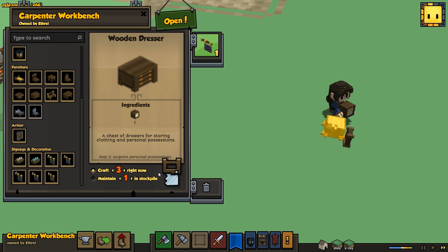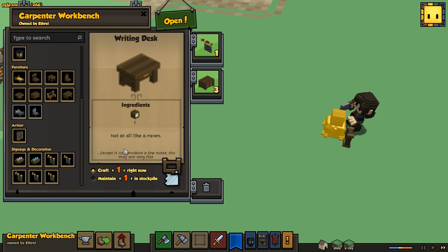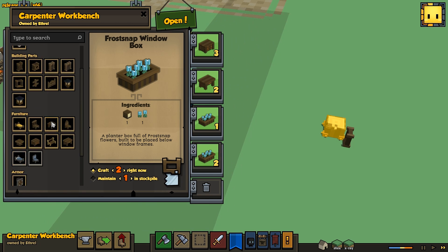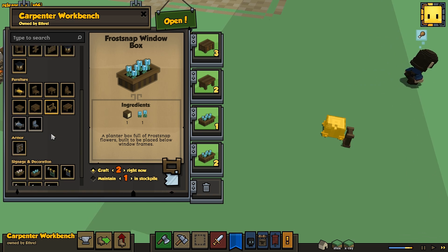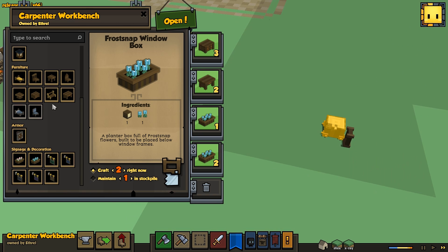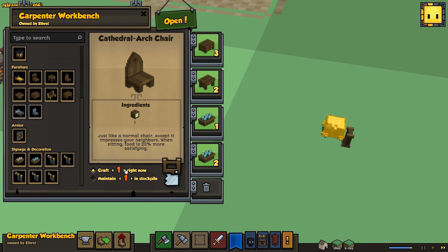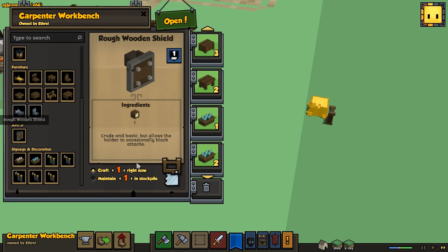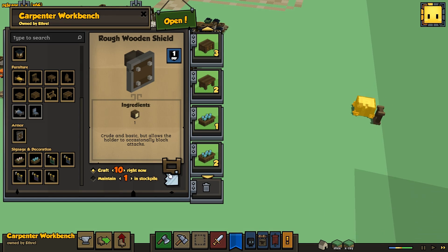We'll get ourselves some dresses — that's good. We'll get some desks. Do we have bookshelves in these? I guess not. These window boxes seem appropriate. I guess we don't have the bookshelves; we'll make some of these arch chairs though. And I think we've got a cloth bed lying around — yeah we do, that's good to see. Then we'll make a bunch of shields because they sell for a lot.